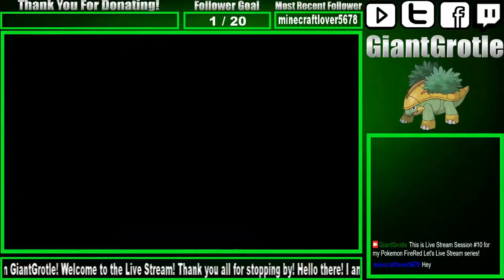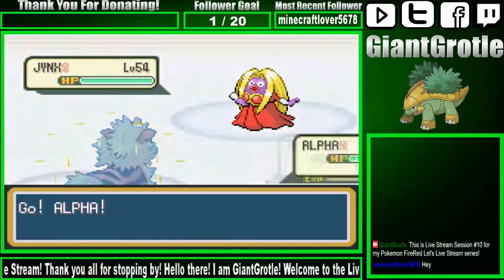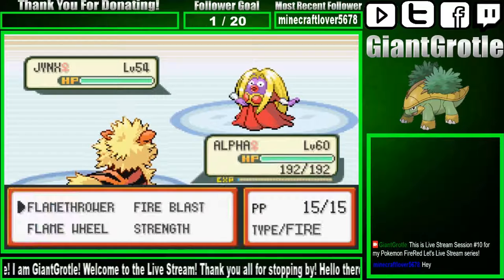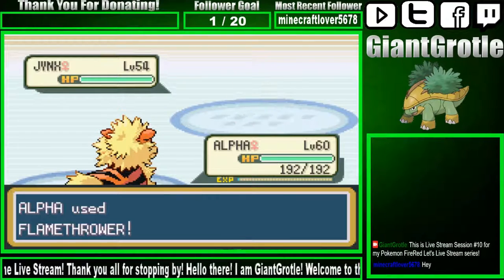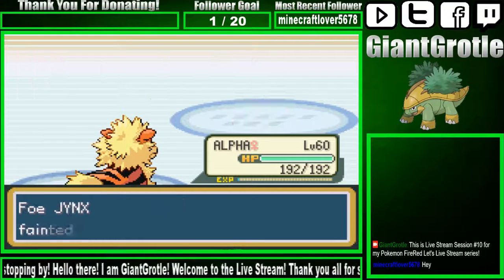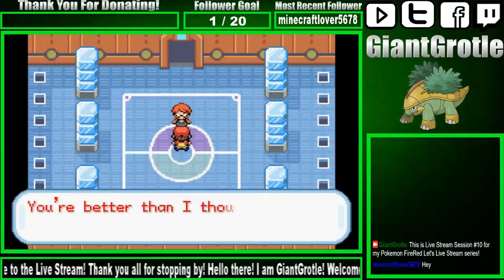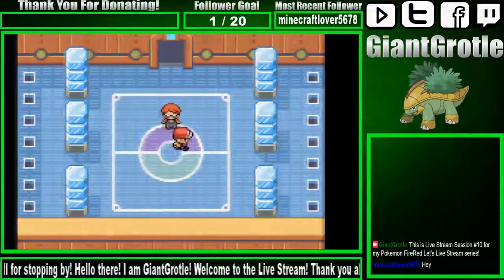She has Jynx out — I'm gonna switch to my Fire-type Pokemon real quick. I think one Flamethrower should faint it. Let's go for the Flamethrower and see how much it does. I'm hoping this will one-hit-KO it. There we go — I'm sure now because it just fainted! Better than I thought. 'Go on ahead — you only got a taste of the Pokemon League's power.'